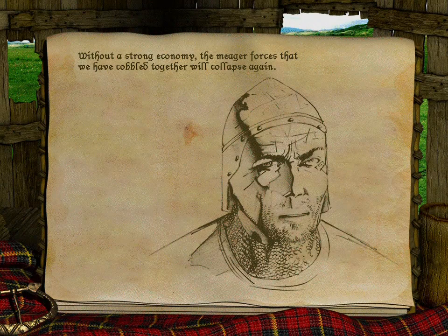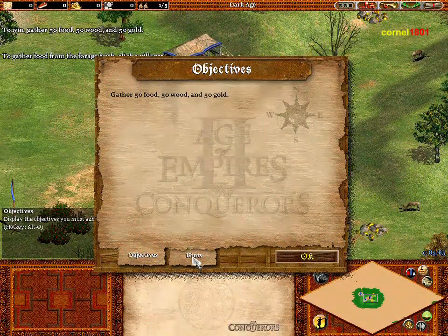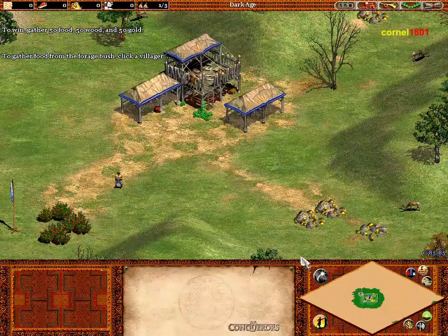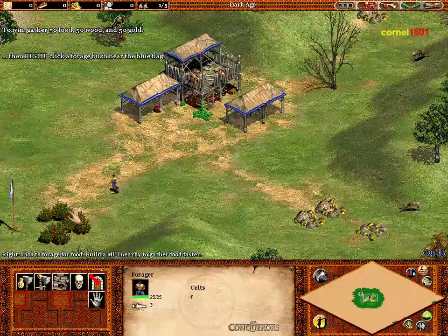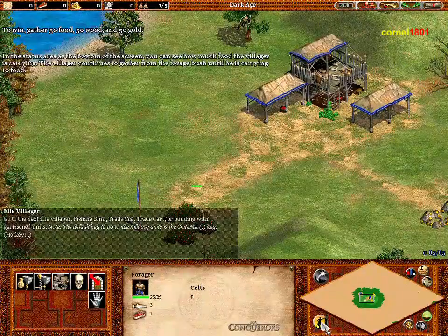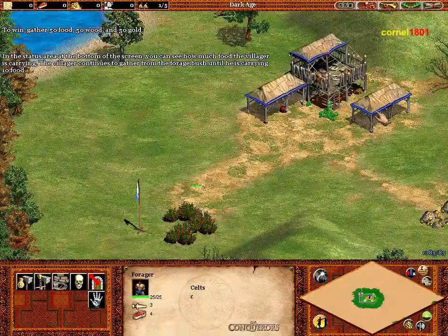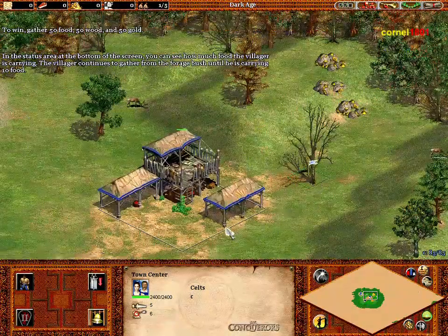A strong economy is essential, or the meagre forces we've cobbled together will collapse again. Right-click a forage bush near the blue flag. In the status area at the bottom of the screen, you can see how much food the villager is carrying. The villager continues to gather from the forage bush until he's carrying ten food.